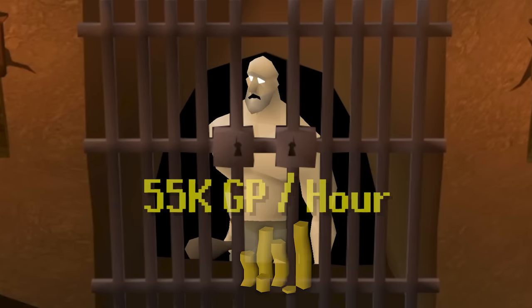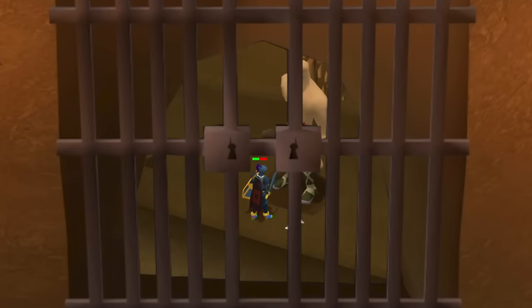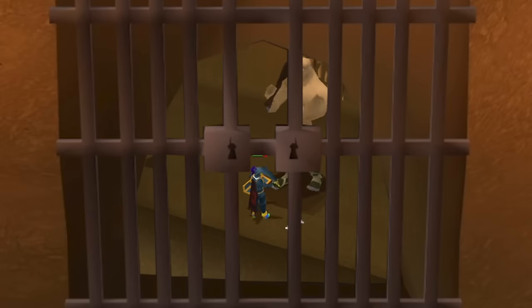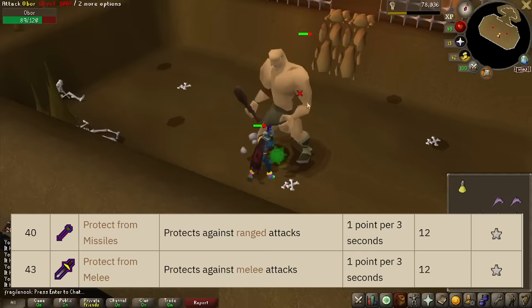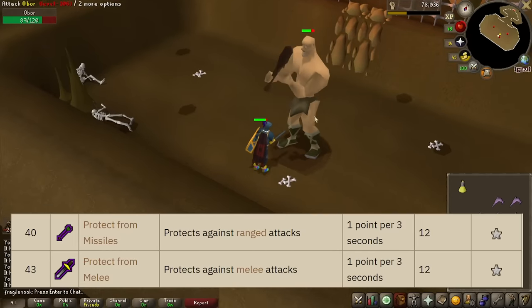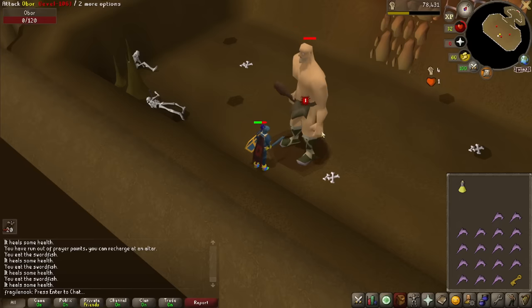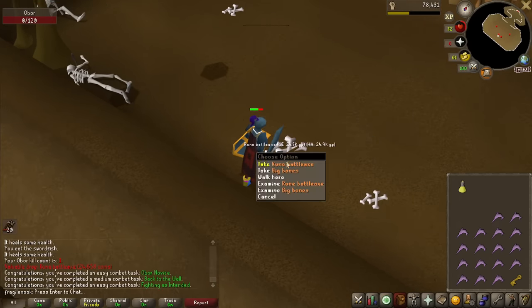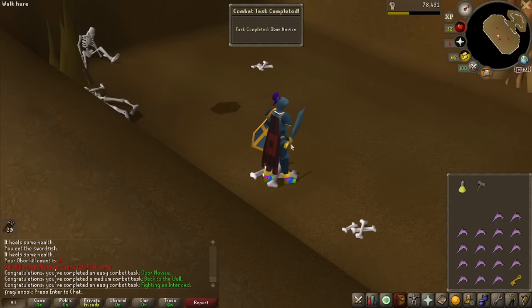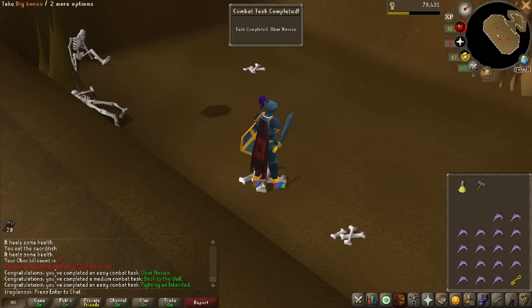55k GP per hour is an okay money-making rate as a free-to-player, but you can only fight Obor when you're higher level with rune armor and 50-plus combat stats. I definitely recommend having Protect from Melee, at least Protect from Range, to guard against some of Obor's attacks. One more hit and he's dead - we got a rune battle axe for 24k. Task complete, Obor Novice.